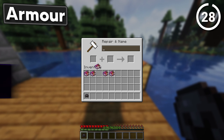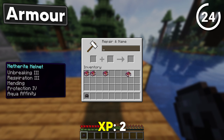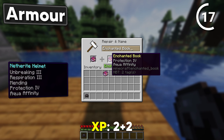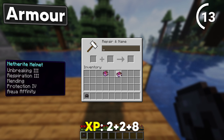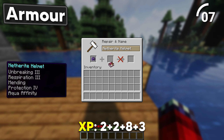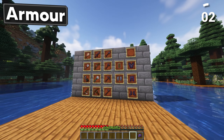With our Netherite helmet we want to mash a Respiration 3 book and a Mending book together. Then combine a Protection 4 book and an Aqua Affinity book. Combine the second book with the first book, then add our helmet and Unbreaking 3. Finally combine our Netherite helmet with our combo book — there's your god helmet.